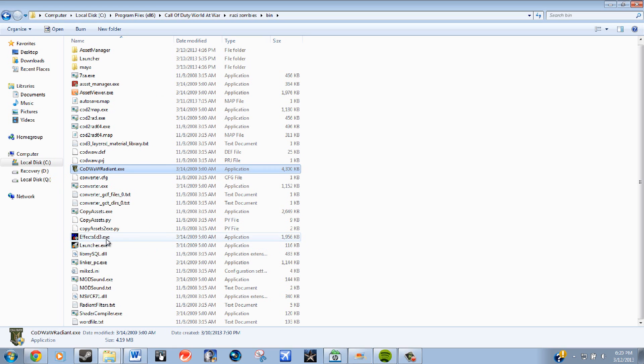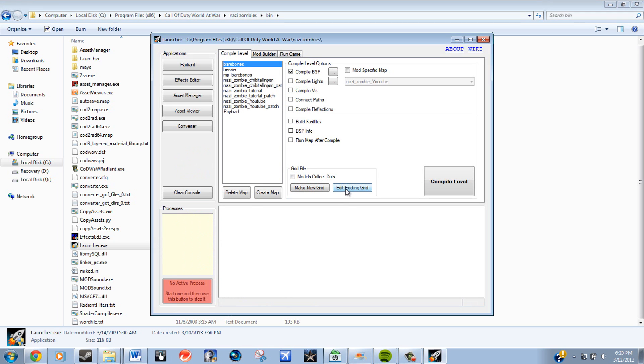Once you have all that done, you want to open up the launcher — that's going to be your main starting point for everything: compiling the map, building the map, everything. As you can see, it made the YouTube and the patch, which are the two things you need. Then you want to convert all the files — click Convert, and this will convert all your files to IWD files, which will allow you to compile them and use them in Radiant. That could take six to ten minutes depending on your computer.